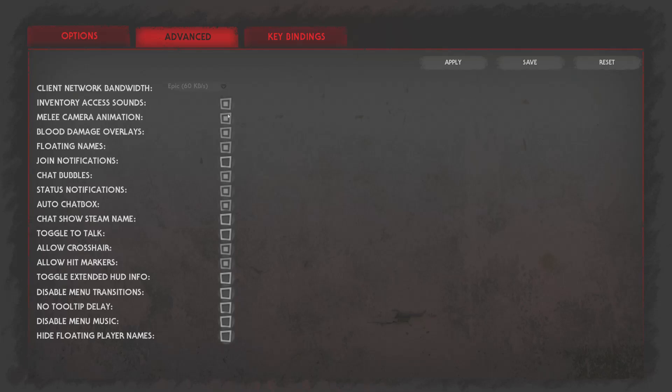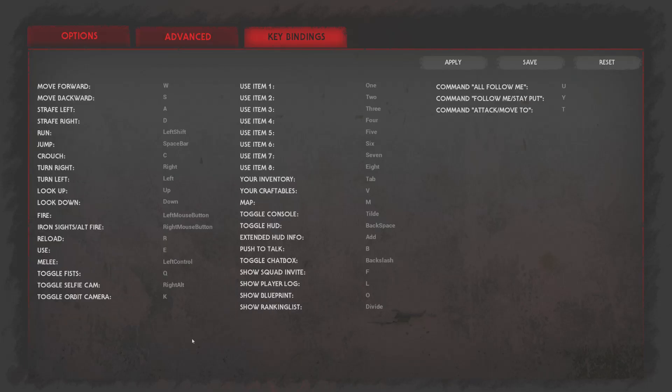Make sure you do Apply and Save any changes you make there. Key Bindings is also nice to see what keys on the keyboard do what within the game. You can change and rebind those keys — again make sure you apply and save.